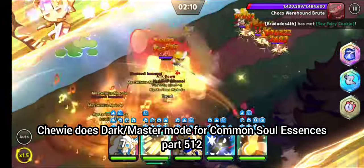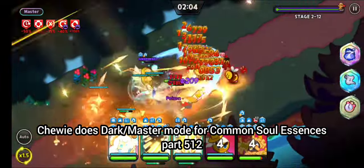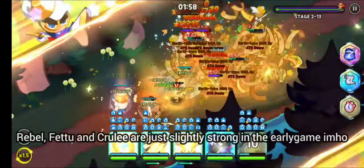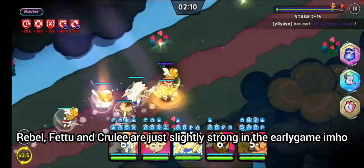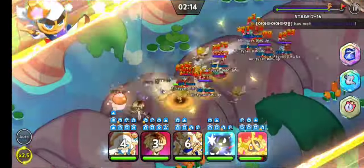Jorita's dark slash master mode for common soul essences, part 512. Rebel, Fatwing, Quilliar — just slightly strong in the early game, in my humble opinion. Like, this shouldn't be that easy, but sure.